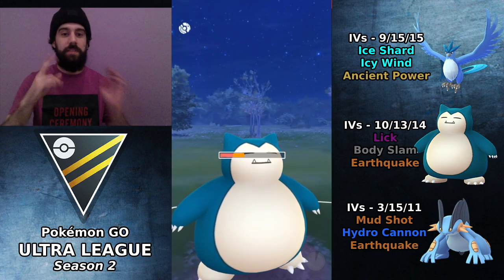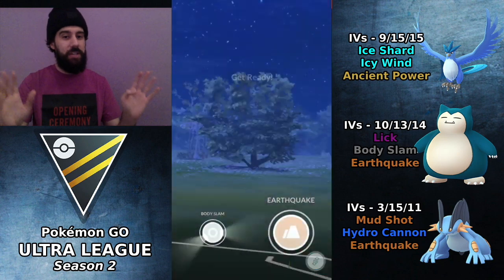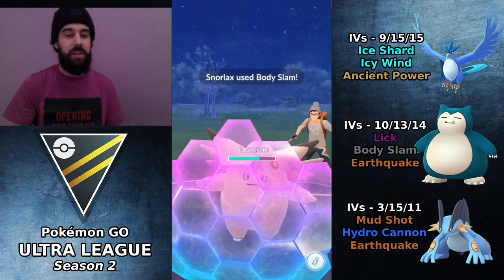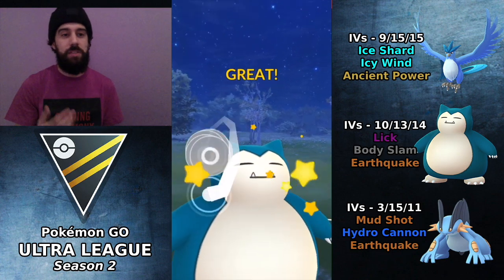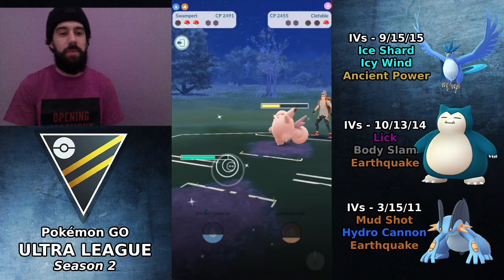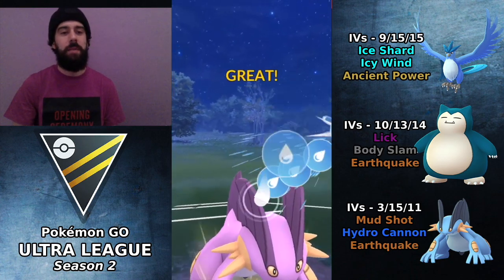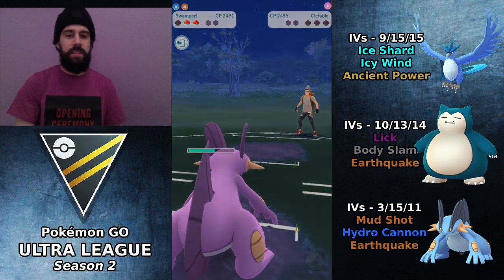I want to have two Body Slams at least ready on this Snorlax. Look — low health, perfect, can't get Charmed down much. Two Body Slams going to at least demand one shield. He does use the shield. I get off the second Body Slam and then switch into Swampert to get that Hydro Cannon right away. We have enough health and we're going to beat it to the charge move. Hydro Cannon comes through and we end up taking this first match. Good game — 1-0 in this set of 5.